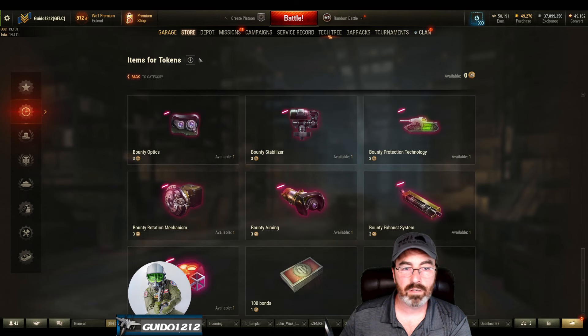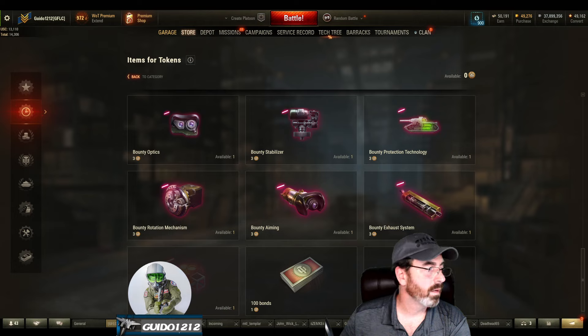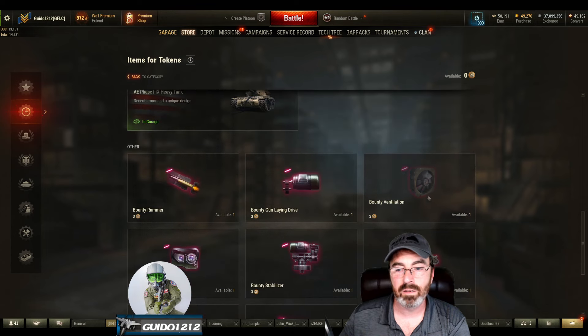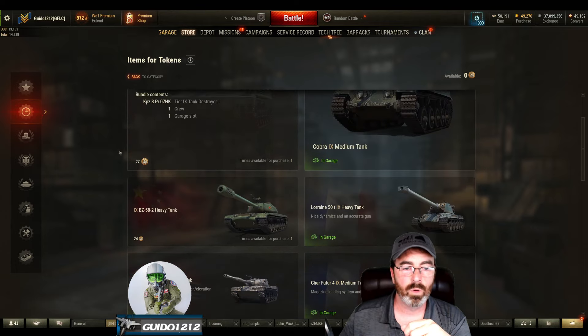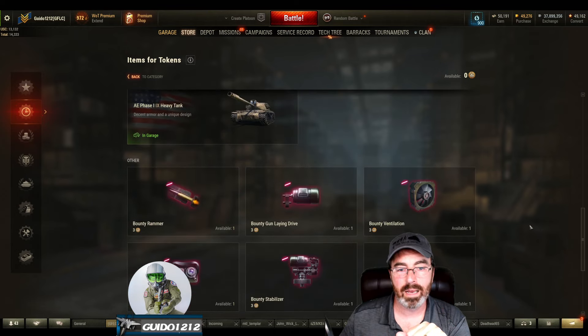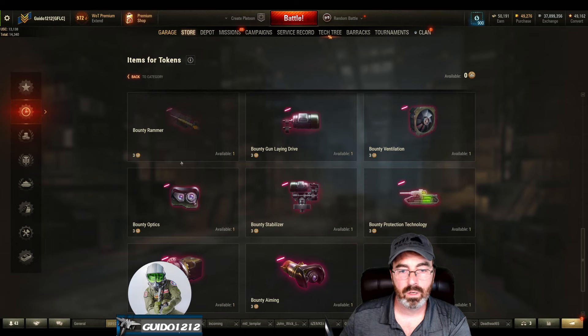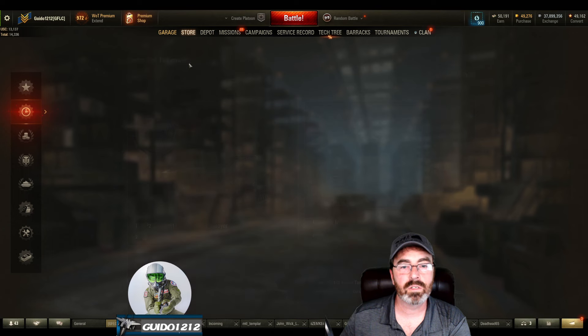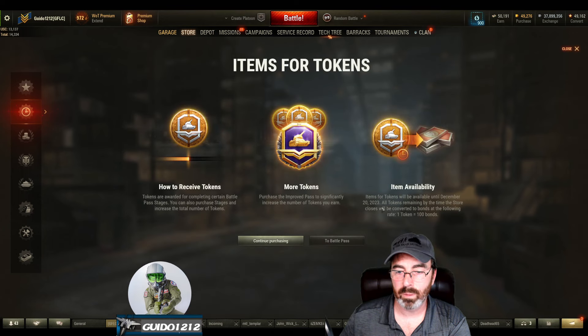I believe you can only buy one of these pieces of equipment — it says available one. As I recall, you can only buy one per season. Hardening is here — it's behind my icon right there. So you need to spend your three tokens on the bounty hardening if that's what you want, or if you just want to get your bounty thing for coins. For me, it's 51 plus 3 is 54, plus another 3 is 57, plus another 3 is 60 — but I don't know if it's one per season or one per year. Item availability: tokens will be available until December 20th, 2023.